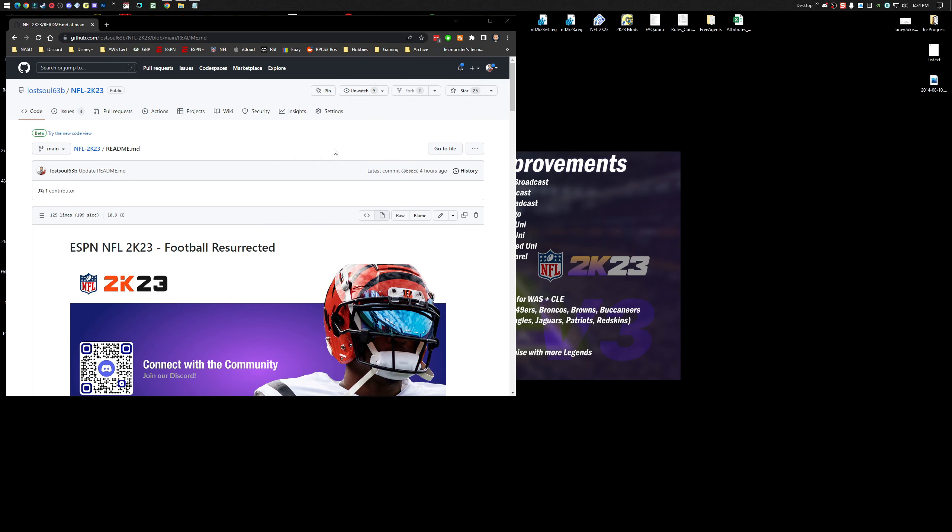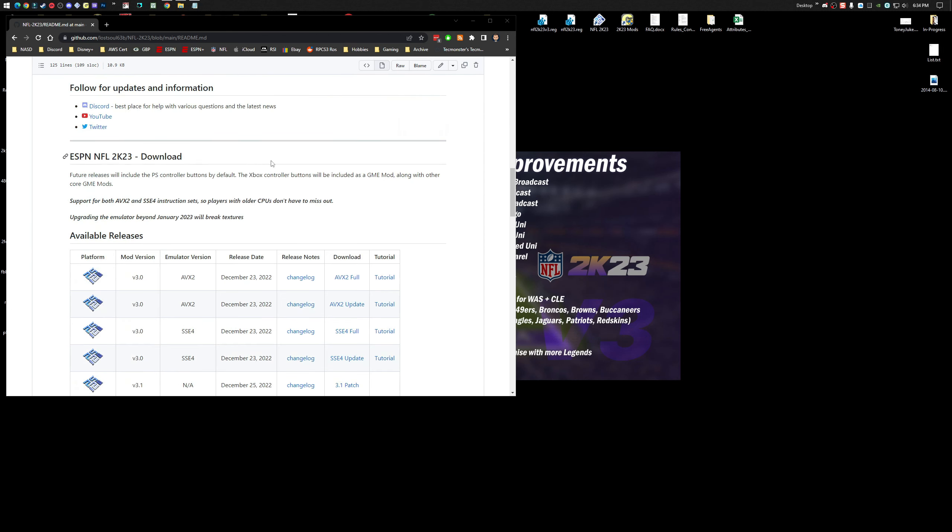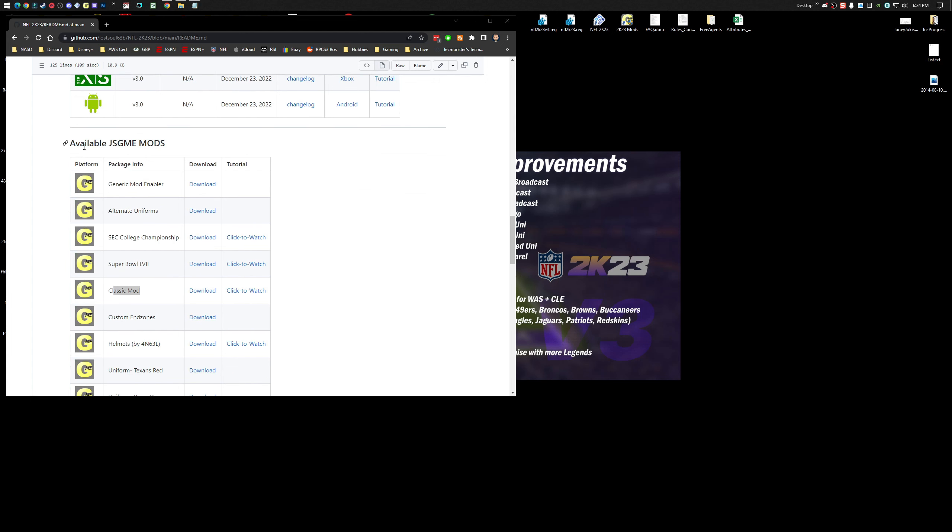It took a long time, but I got the roster file set and working, which is going to be for the PS2. It's going to be the max format only right now. I'll put links in the description. Head over to the repo, you're going to scroll down, and under available GME mods, you're going to see it'll be classic mod here.